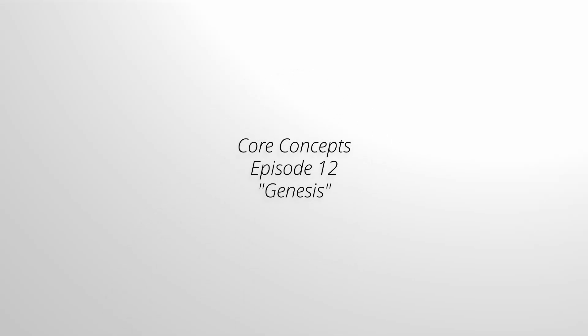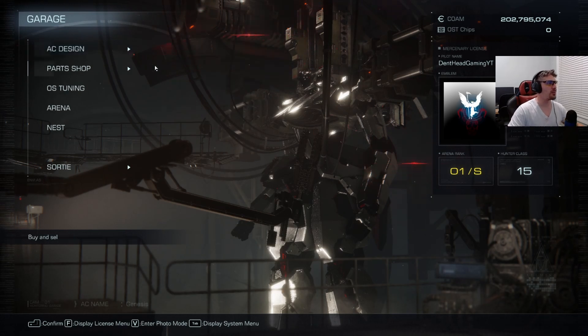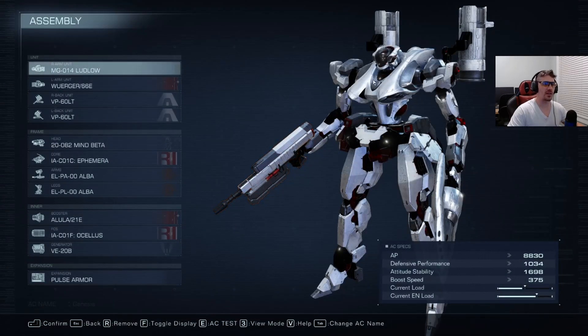Welcome to Core Concepts from Den Head Gaming. I got another build for you — this is Genesis. I actually thought of this right after I bought my new car, a Genesis G70. I was playing this game, went to the restroom, and on my way back this combat strategy popped into my head. I painted it like my car — it's white with red Brembo brakes and a cool gunmetal color.